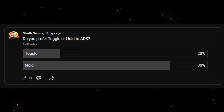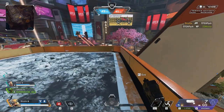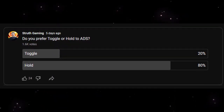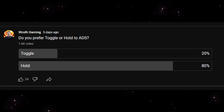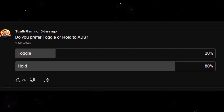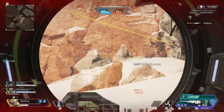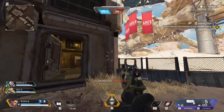I ran a poll to see if people preferred toggle or hold to ADS, which is aim down sights, and the results really took me by surprise. A massive 80% of the 1600 voters said they preferred hold to ADS. I've been using toggle for years and had assumed it was the default choice for anyone looking to improve their aim.